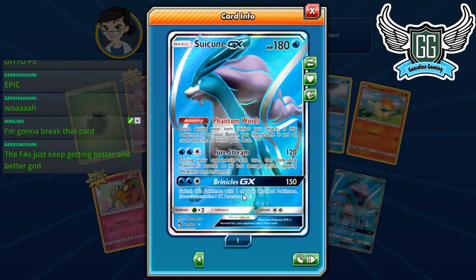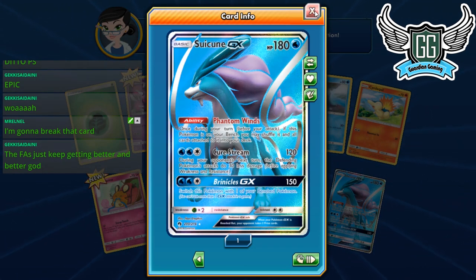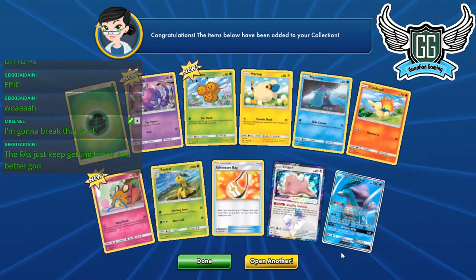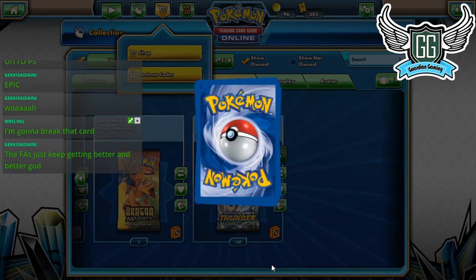Brinicle GX — such an ugly name. The GX attack hits your bench Pokémon for 150. It's not bad; it's a cool card you can throw into any water-type deck. I like that a lot. The full arts are getting really, really nice looking — what a beautiful card.